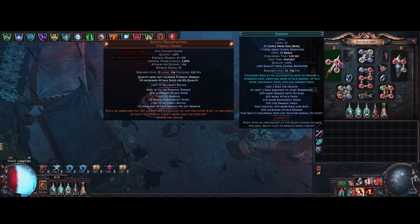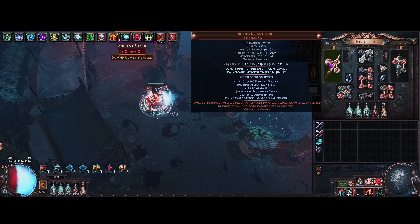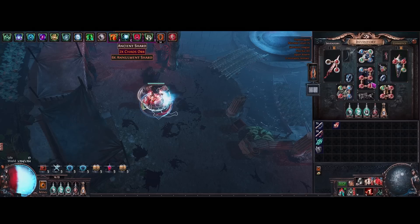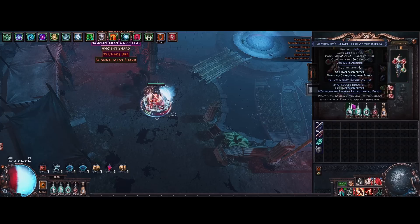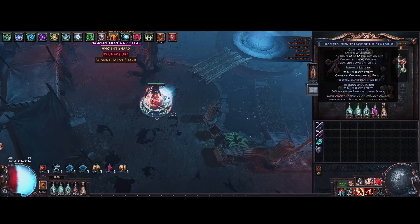For bossing — for uber bosses or Sanctum I'll use Flame Dash and take out my shield and use two swords. For Sanctum I use two swords; for bossing I'll keep the shield, because in Sanctum you don't need a shield. For the flasks, it's a pretty standard flask setup — nothing really special. You can check it in the PoB.